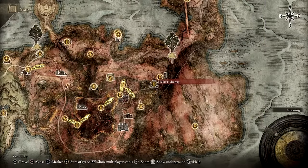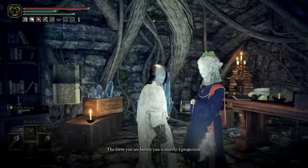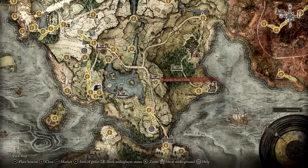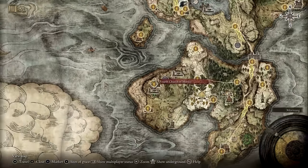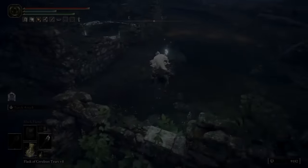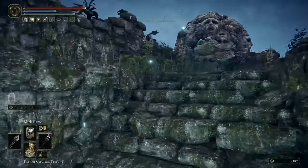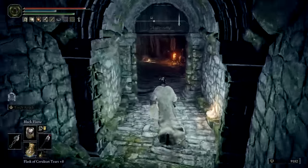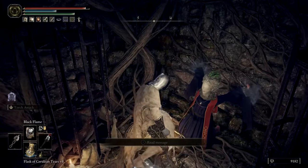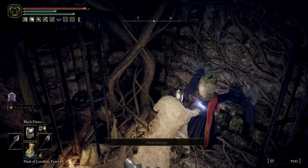Once again, return to Selen and tell her about Lusat. Continue speaking with her and she will eventually request your aid on an important task. We'll need to travel to the Fourth Church of Merika in the Weeping Peninsula and then make our way down to Witchbane Ruins. Inside you'll find the true body of Sorcerer Selen. Her body is trapped and she needs you to take her primal glintstone — her soul — to a new body. Agree to do so and then travel to where this new body is located, which is near Rani's Rise.